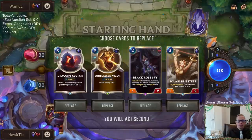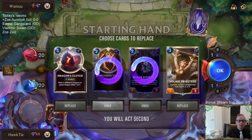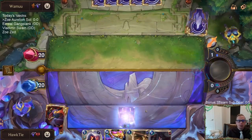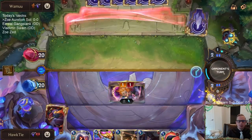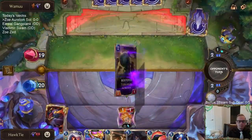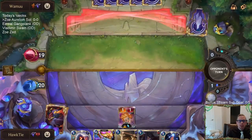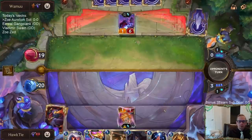We got Priestess on three and Dragon's Clutch to draw a couple of dragons — that card's basically here just to protect Zoe. Let's keep these two. This Zoe matchup is okay; they don't really block Elusives, but they do have Boxtopus to challenge Zoe and they play three Hush. I don't really want to attack next turn because if they play Astral Protection and heal, that could be a nightmare.